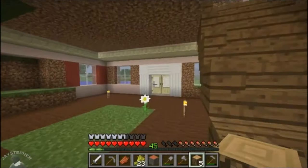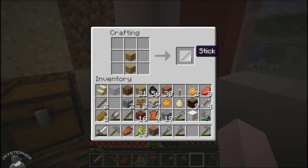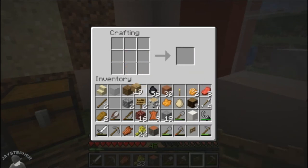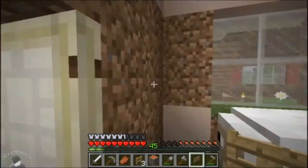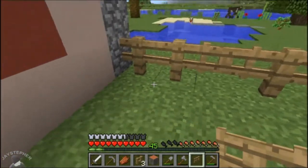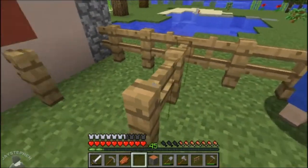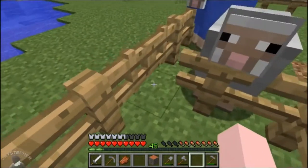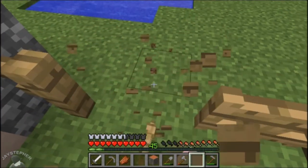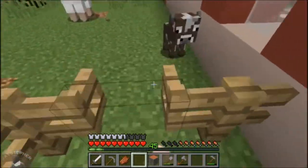Not a whole lot today, but at least the sheep pen is done. We're going to need to make another gate. Let's see if this is enough. I could just move this gate over. Put it right there. Now I can close one gate and do this so they don't get out.